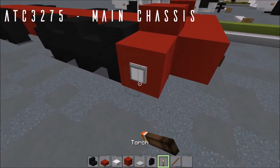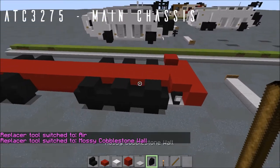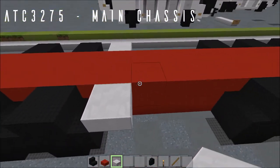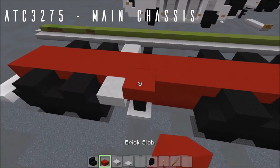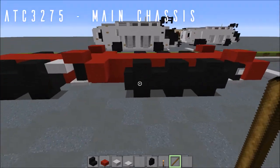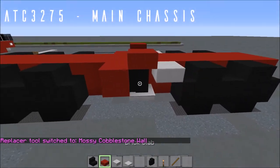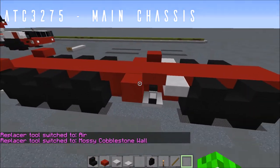Rinse and repeat on the other side: temporary block, grab the torch, paste it over. Cobblestone wall, block to either side, select it and paste it over. Now we can fill in this area. Grab your stone top slabs, place a stone top slab coming after these wheels at the front. For the outriggers, your iron trapdoor out to either side, mossy cobblestone walls, and your brick slabs on top. Then a brick block to the side of the mossy cobblestone walls. Use the same torch and wall replacement technique on both sides.